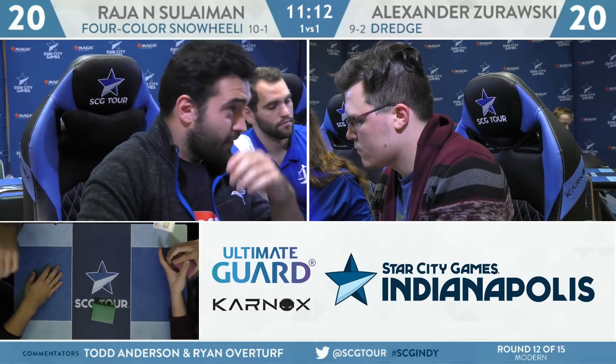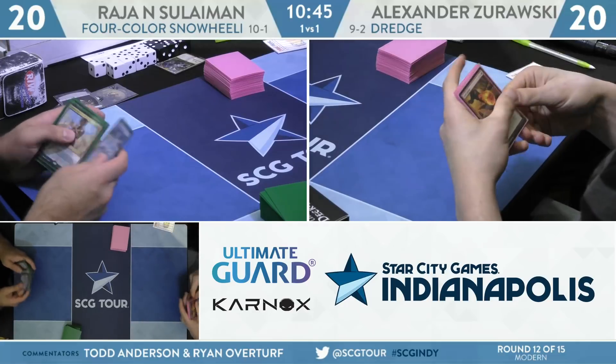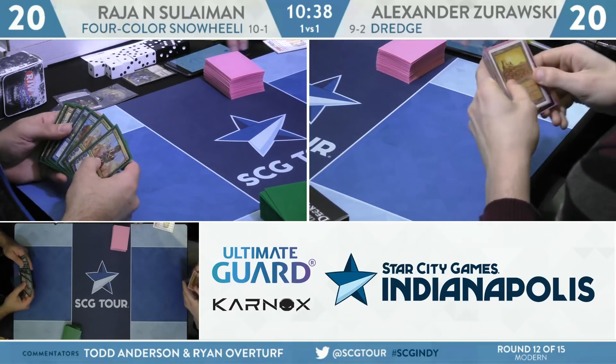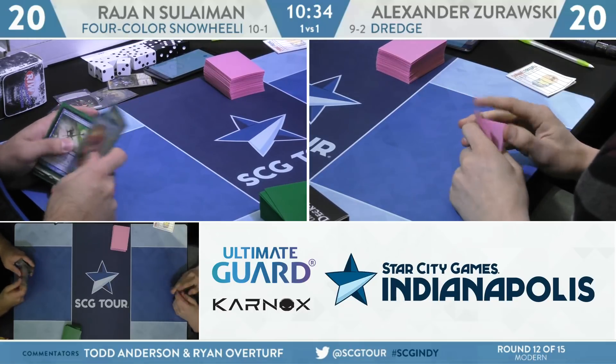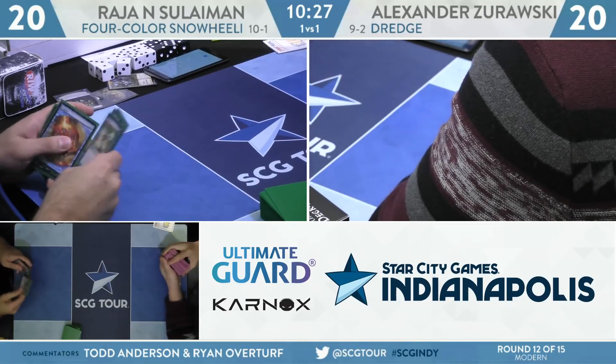Three Dredge cards have been banned: Faithless Looting, Grave-Troll, Bridge from Below — though I wouldn't even consider Bridge from Below a Dredge card, and Hogak is kind of a cheaty Dredge card. The first iteration with Hogak didn't look anything like traditional Dredge — they were all Altar of Dementia, Vengevine variants. They looked more like the Dredgevine decks with Lotleth Troll. After the Bridge from Below ban, Altar of Dementia got a lot worse, but the deck just went full Vengevine — no tricky stuff, just crazy good beatdown.